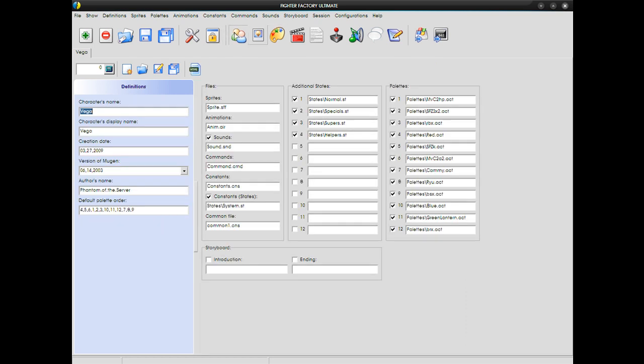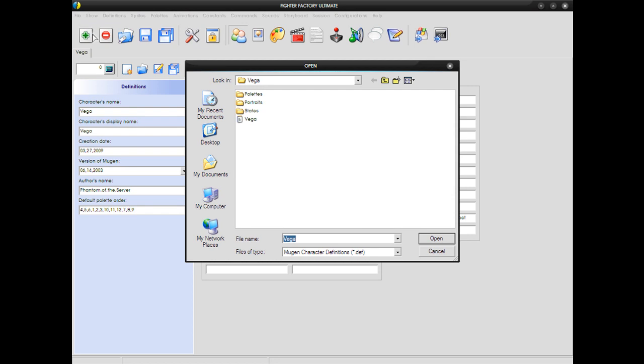You click your definition file again, and in this case all of them are full. So I'm going to change one of the names to the palette I just made, and then press save. And yes, you have to go through all this just to view your palettes on the sprites. In the older Fighter Factories, the complete Fighter Factories, you don't have to go through all this.